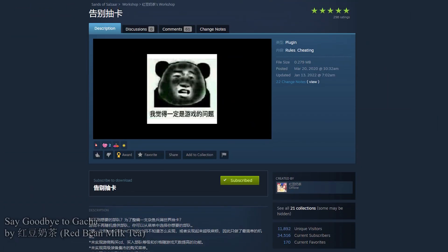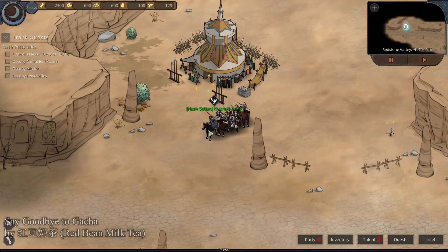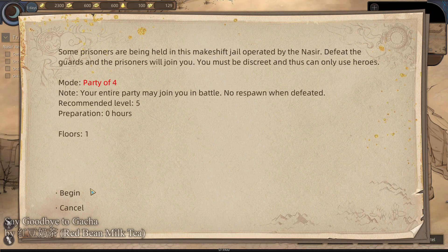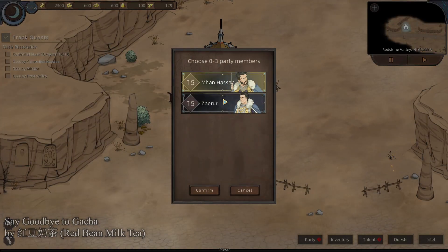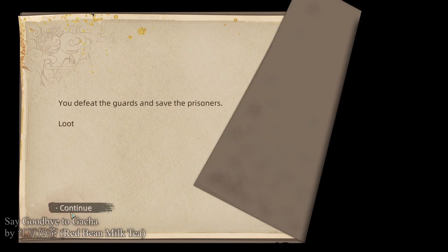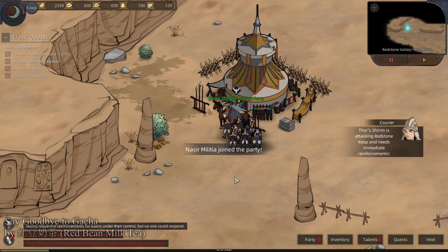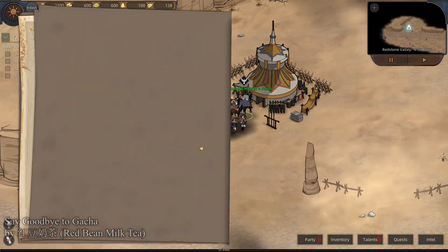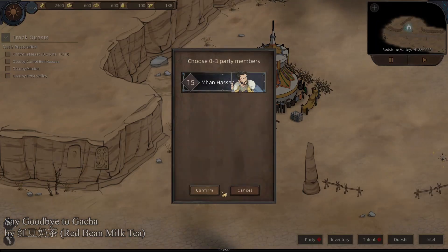Say Goodbye to Gacha by Redbean Milkteam. Normally when you clear a dungeon, sanctuary, prison, whatever, you get a random reward. In this case, we had a Nasir Militia out of the available tier 1 prisoners. With this mod, you can actually pick your reward, though it might not help you too much.